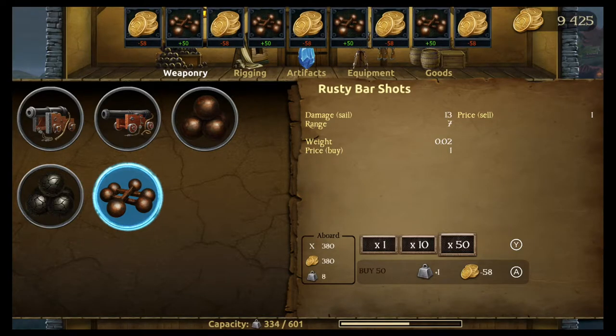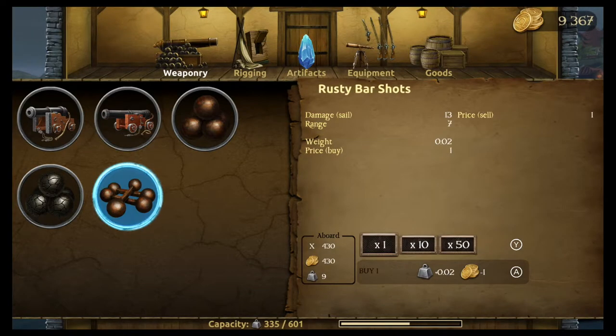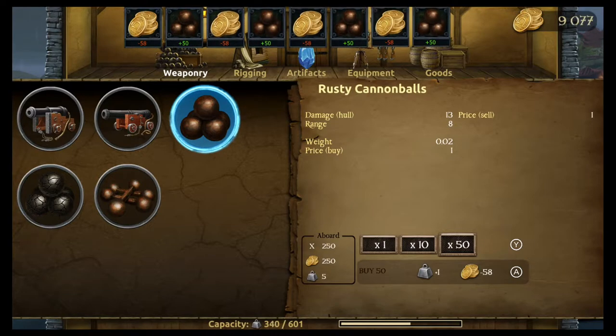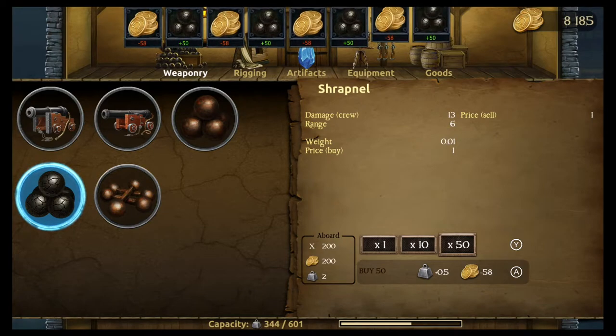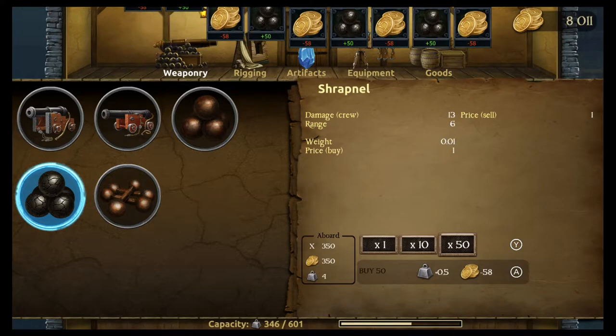How much can we hold? Hopefully a lot. Okay, that was a lot — I think that should be good. Let's make sure we have some normal cannonballs. Oh, it looks like we're all out. So let's go over here and buy a bunch of these too. 300, 400 — that's fine. And let's buy some shrapnel because that takes out the crew, so that'll make the boarding a lot easier. You have to buy a whole bunch of that. We have 8,000 pastries left — yeah, that should be good.